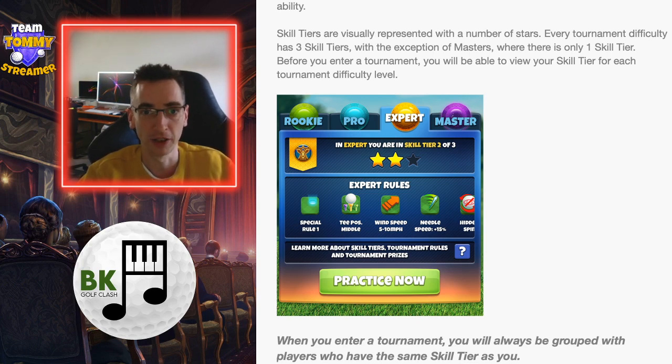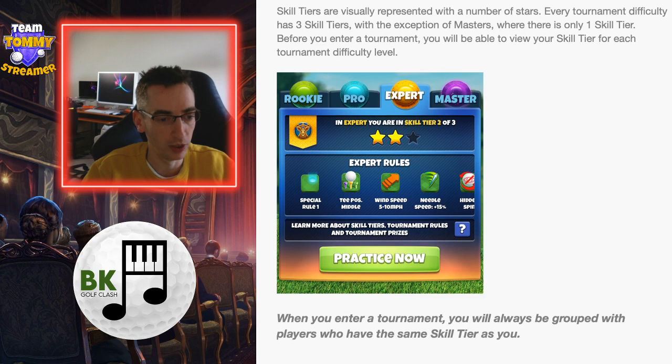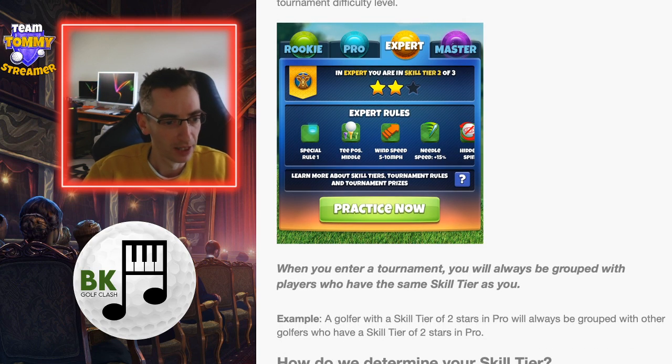Once you're playing in master tournaments, you'll always have that only one skill tier. I'm wondering whether they might change that because it's kind of hard to see how master brackets are then going to be changing under this system. Obviously with expert, pro and rookie, different skill tiers are going to delineate different bracket strengths. But in master they're saying only one skill tier. So basically if you've got two stars in pro, the only opponents you will face in that bracket will be people who also have a skill tier of two stars in pro.